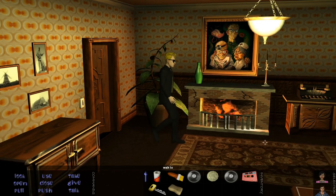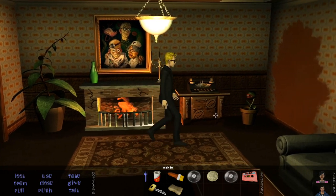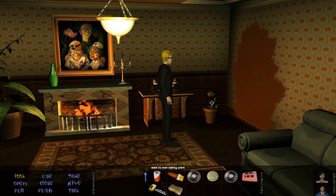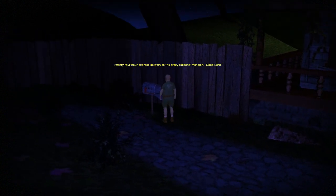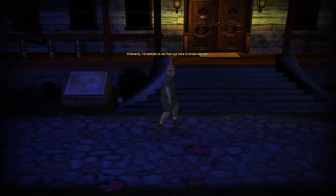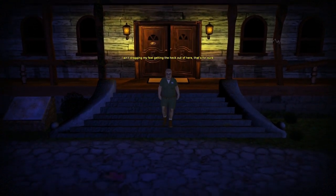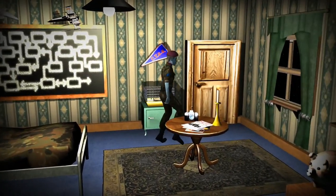Final area in the mansion we haven't been to, aside from the secret lab. That's a nice shot of the family right there — in the corner it says 'not pictured: Harry the Fly.' There's the typewriter that Wendy is going to need. The cute little man-eating plant. 'Boy, how do I get myself roped into these things — 24-hour express delivery to the crazy Edison's mansion.' 'Ordinarily I hesitate to set foot out here in broad daylight, but an extra 20 bucks is what it is. The door is just open — I ain't dragging my feet in the heck out of here.'